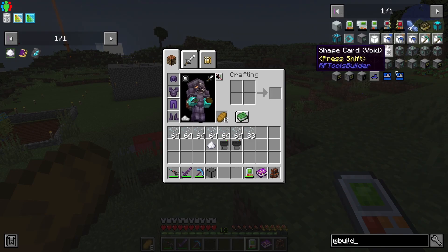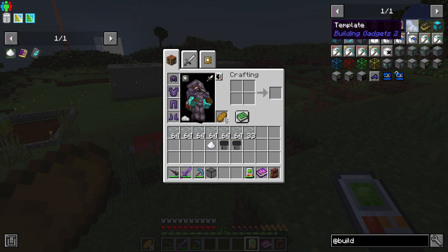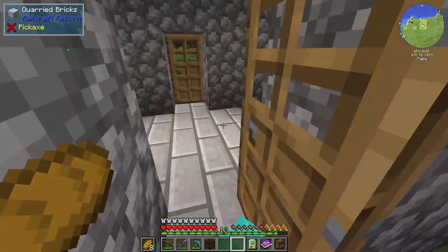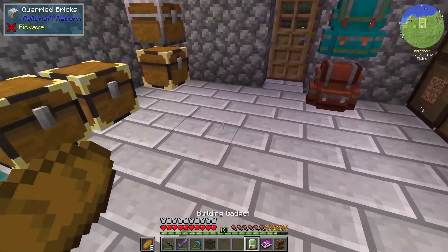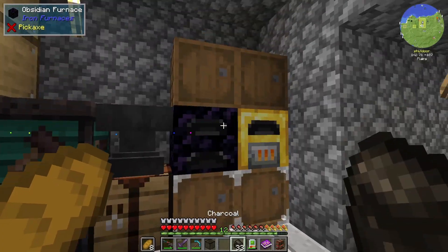There's also of course other building gadget parts. You have the copy-and-paste gadget, the exchanging gadget, cut-and-paste gadget, destruction gadget, and a few other odds and ends. But I really focus on the building gadget because it is a lifesaver — if you have plenty of cobblestone you can kind of water-bucket in a sense with cobblestone whenever you have the building gadget set to that. So it's a pretty nifty thing.